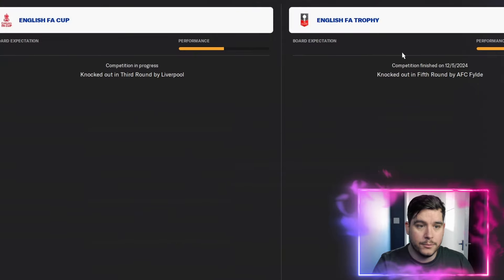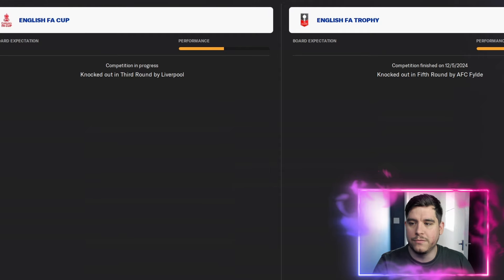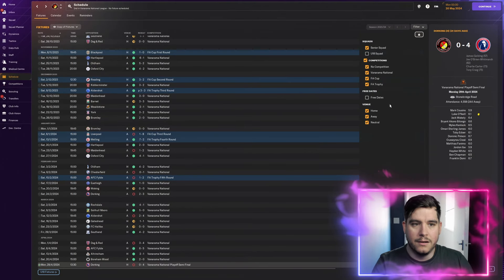In the FA Cup, we were knocked out in the third round to Liverpool, and in the fifth round of the FA Trophy to Fylde.